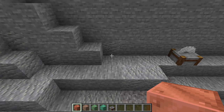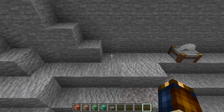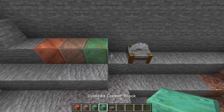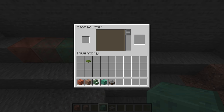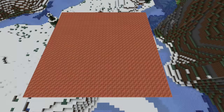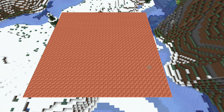The wandering trader will now sometimes sell small drip leaves at the same quantity and price as lily pads. Finally, let's talk about copper. The stages of copper oxidization now have new names. In order from least to most oxidized: copper block, exposed copper block, weathered copper block, and oxidized copper block. The same naming applies to all variants including cut and waxed ones. All types of copper blocks can now also be cut using the stone cutter. The copper oxidization process is now controlled by random ticks, meaning changing the random tick speed game rule will affect copper.